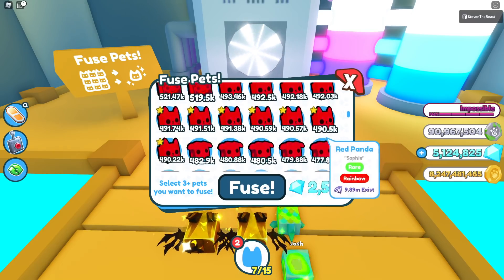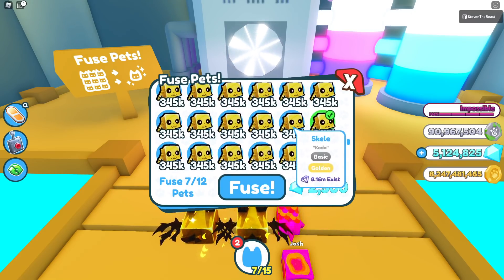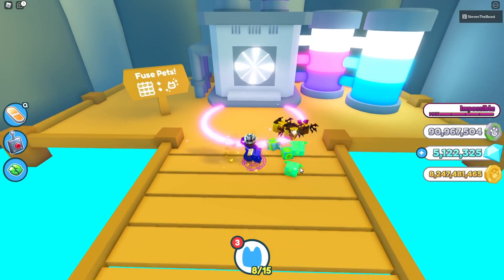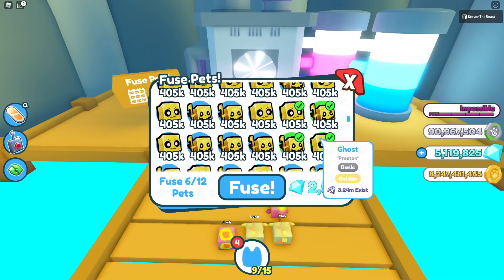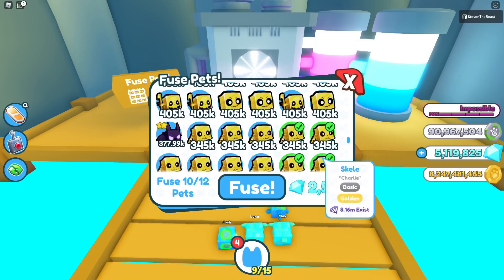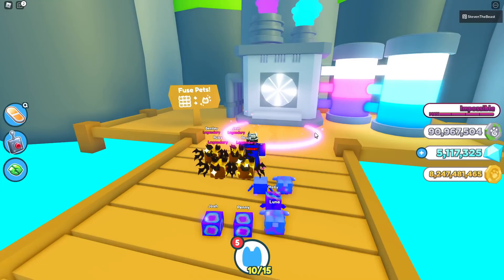2 golden will-o-wisp, and go all the way down — 2 reapers, 2 ghosts — and go all the way down to the skelly section again. 6 skellies — the 2-4-6 method. Fuse — and we got a rainbow. Maybe we should go back to the 2-4-6 method again. 2 golden will-o-wisp, 2 ghosts, 2 reapers, and 6 skellies — 12 fuse pads. Fuse — and we got another rainbow. Oh no, we got 4 rainbows in a row? That is really bad luck, but it's all good.